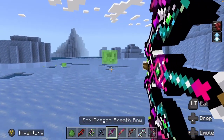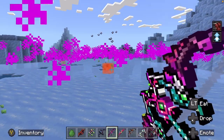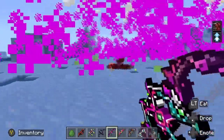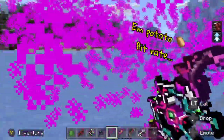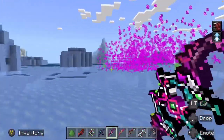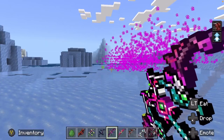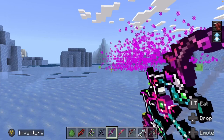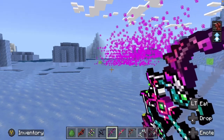Next up, Endragon breath bow. It's kind of an AoE — kind of like poison, if you want to say that. Pretty, and it's not super devastating to the surrounding area. I would use this one a little bit more, probably than the others. I cannot see myself using the mega explosive bow anytime soon, not around a base.